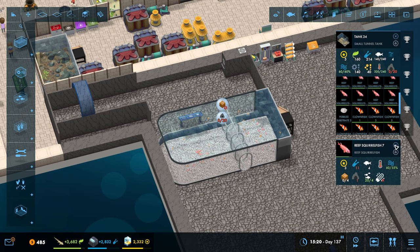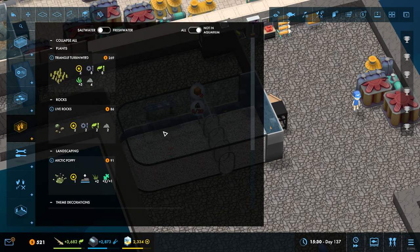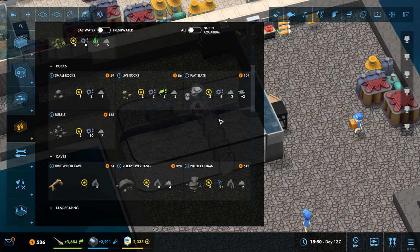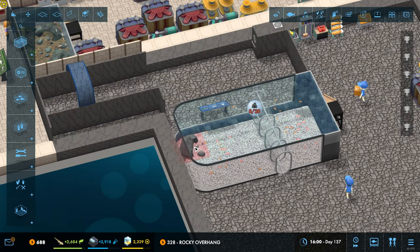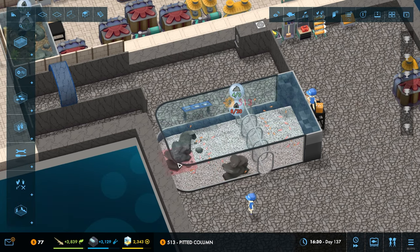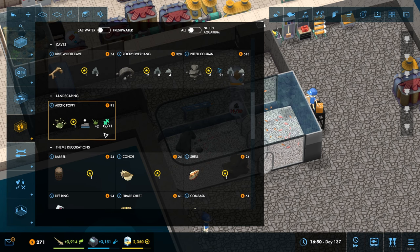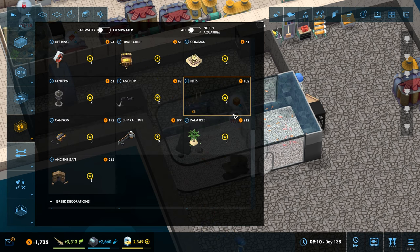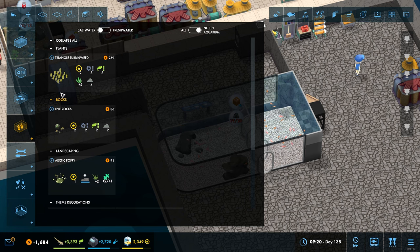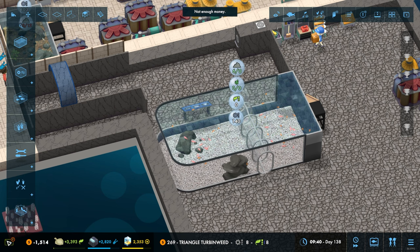Now these are slightly bigger - what's 4 times 20? That's 80, and we had 60 in there before, so yes that's fine. We've definitely got the 20 in there, which is good. We now need to get some cave stuff in there. We can also get in some other things - but we have no money again.